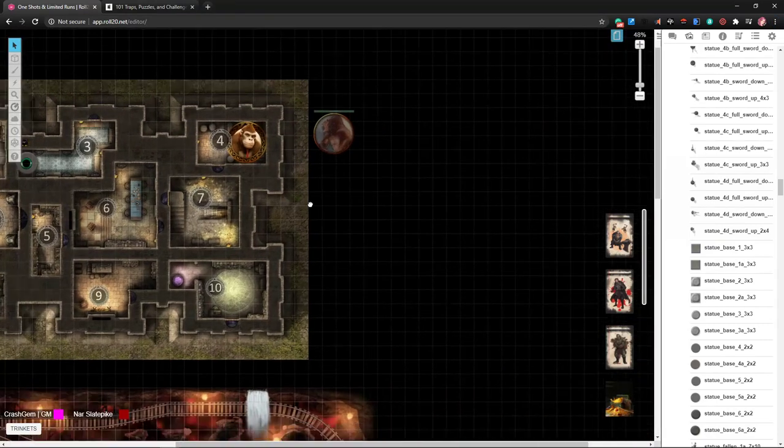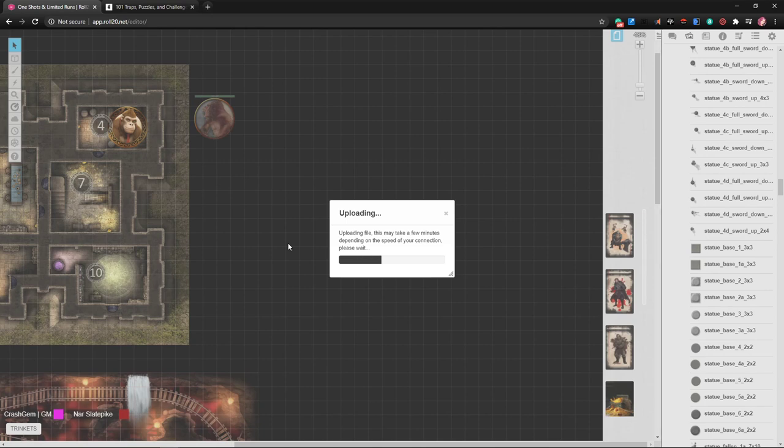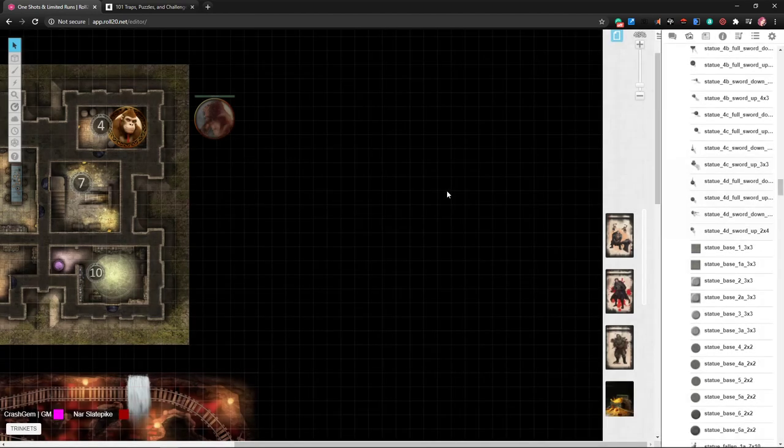There was a basketball court map released as an April Fools joke — it was called 'Arena of the Globetrotter.' It'd be kind of neat to have a basketball court where they have to play basketball. Do you just play Space Jam the whole time? I guess you'd have to make up minigame rules for how to play basketball.